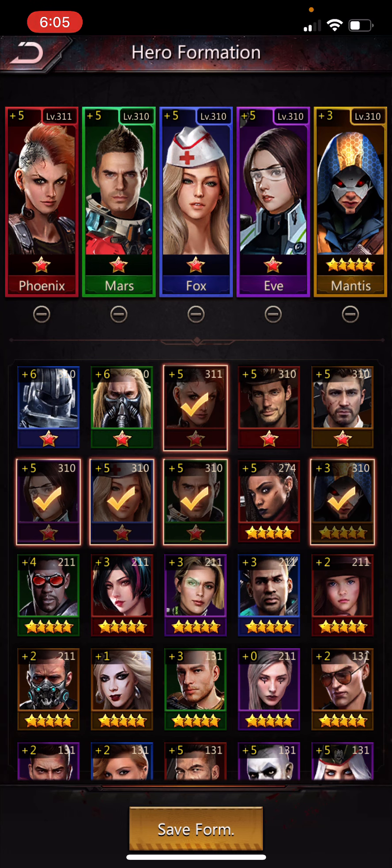Starting from left to right in the lineup: Phoenix is on the left because her defense is actually not very good, even though her hit points are really high. You want her to not be hit a lot during battle. Even though you would like her to rage a lot, it's okay to be patient, because her attack builds over time. You don't need her to rage right from the first couple rounds all the way through. It's okay if she waits a little bit and builds up her attack.